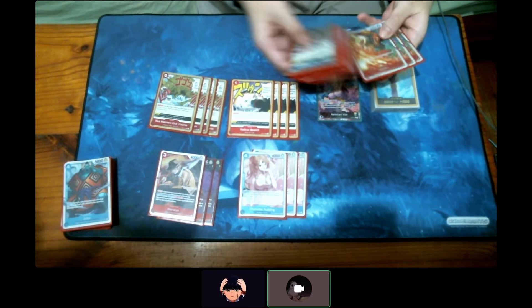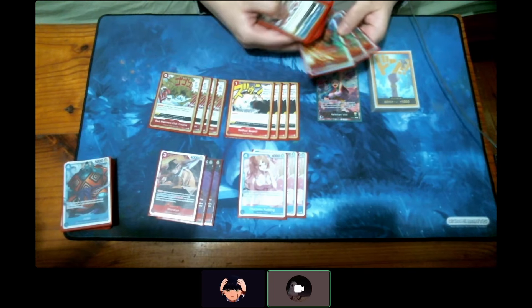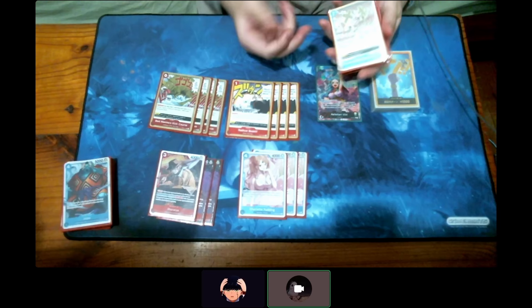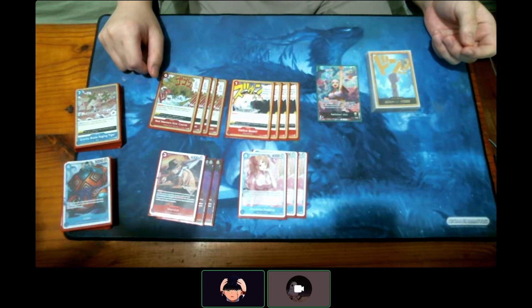You want, like, Shanks if you're facing Bonnie, or you want a Gravity Blade if you're facing Black Yellow. So the opening hand really depends on the opponent's leader.